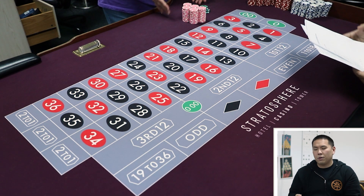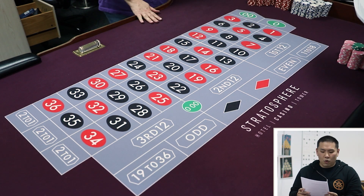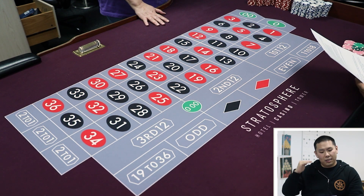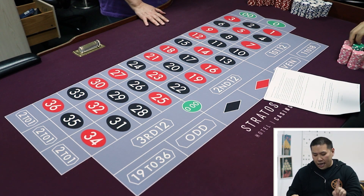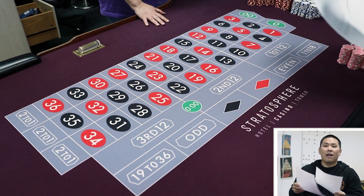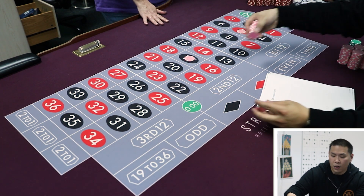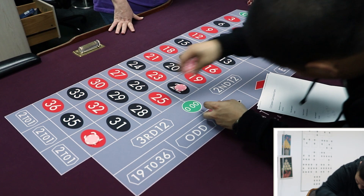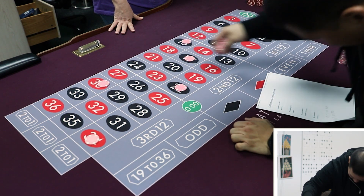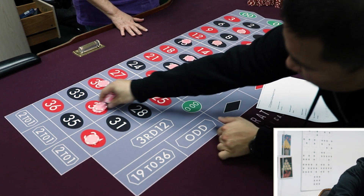We're going to do a $200 buy-in. It's a tiered martingale with tiers 1 through 6. We'll do the first tier: 10 numbers, one unit each. I'm betting my favorite numbers — 17, which is the middle number, 5, 22, 34, 15, and then the other side: 30, 11, 7, 20, and 32.